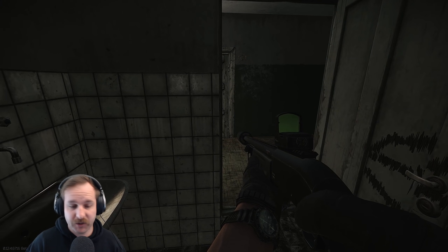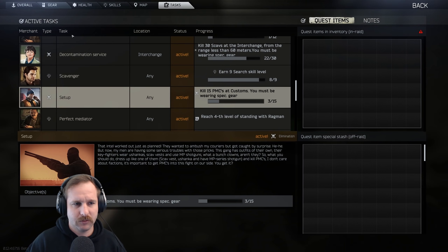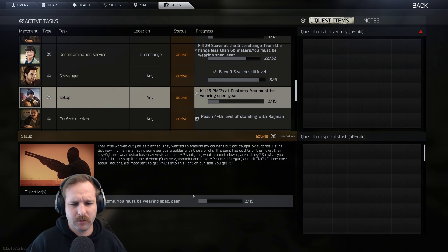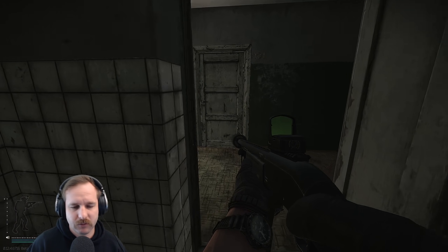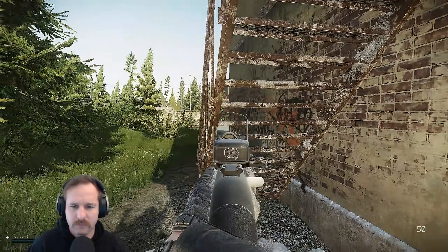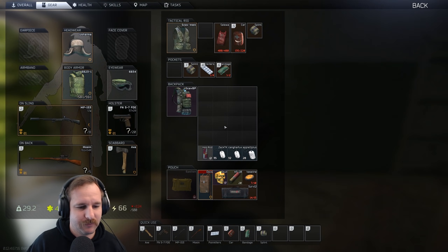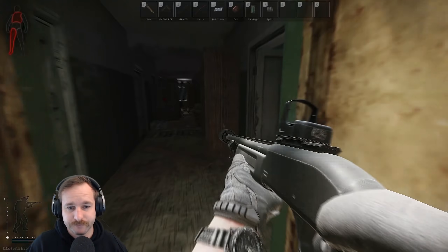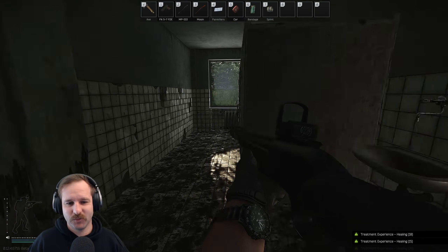Grab the Blackrock and I think we extract, in all honesty. We killed three. You shanker - it's your shotgun! Oh, the grenade. Didn't I kill three this raid? We need to fight these guys. I need to get that Blackrock. Let's do this in a smart way - could take a little while. I don't know if this is a smart way, just so you know.